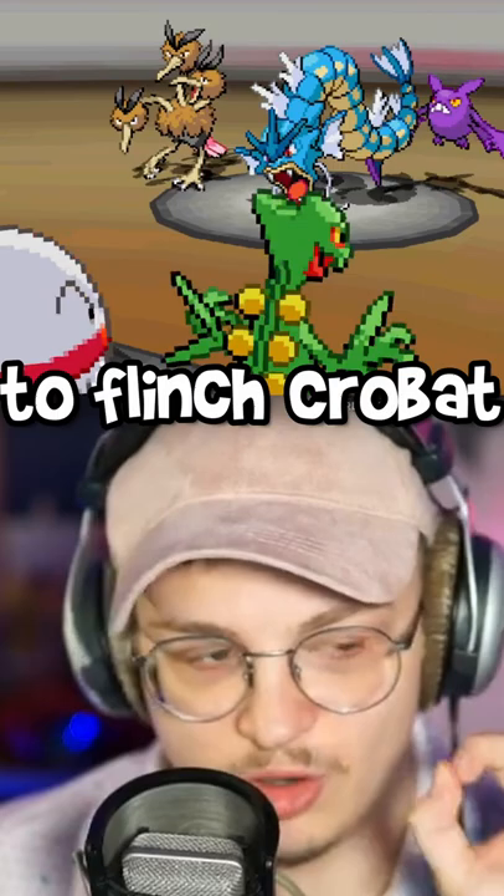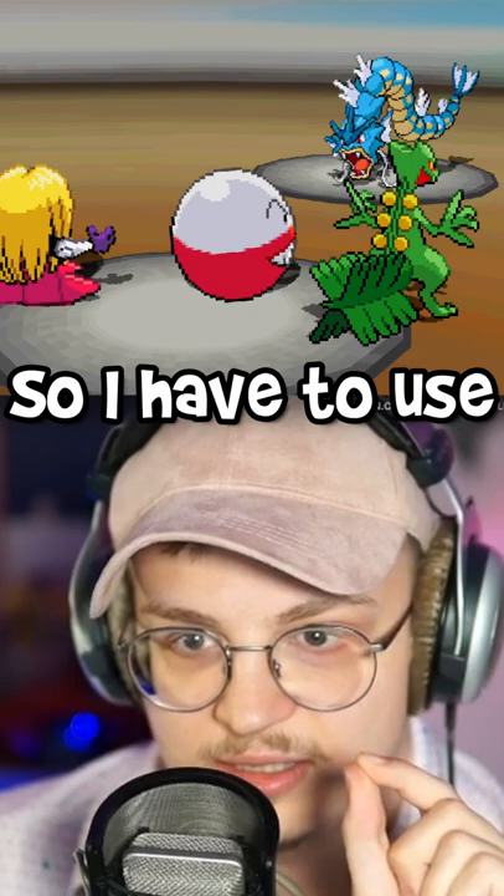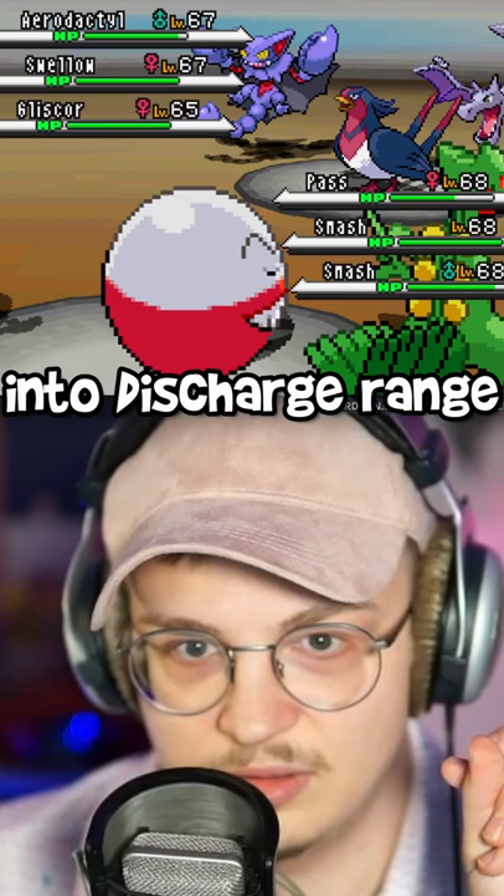This is why I will use Fake Out with Sceptile to flinch Crobat before it can move. Electrode will then hit all of her Pokemon with Discharge, killing Dodrio and Crobat. The Gyarados has a Wacan Berry, which reduces Electric-type damage, so I have to use Jinx's Psyshock to ensure I get the kill here.